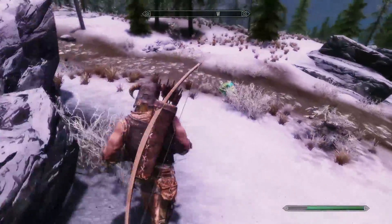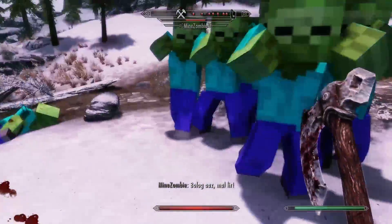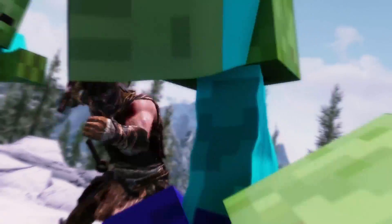As far as I know, the pig axe does some lightning damage. And here — invasion of the mine zombies, they're called here.